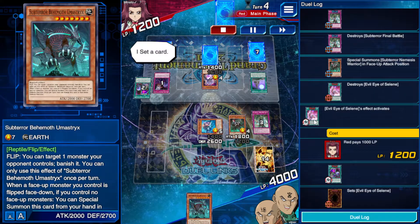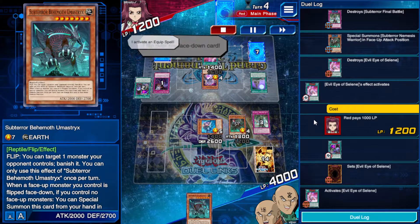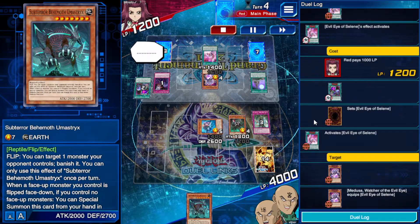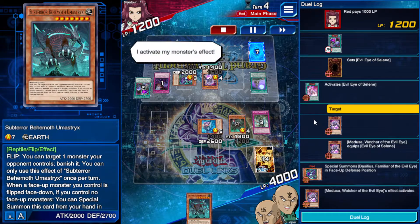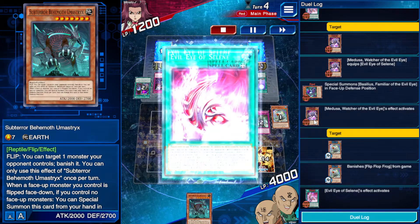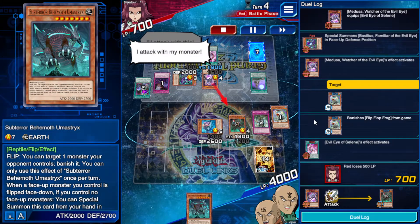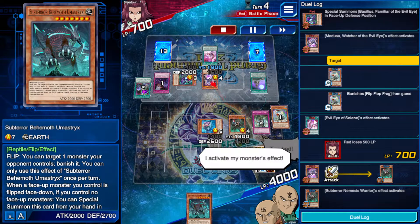I activate a quick play spell — very well. I special summon a monster, I activate an equip spell. I set a card, I flip over my face-down card, I activate an equip spell. I special summon a monster, I activate my monster's effect, I activate an equip spell. Battle — I attack with this, I attack with my monster. Too bad! I activate my monster's effect.